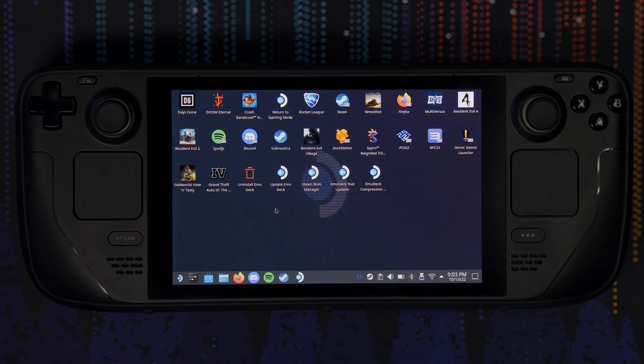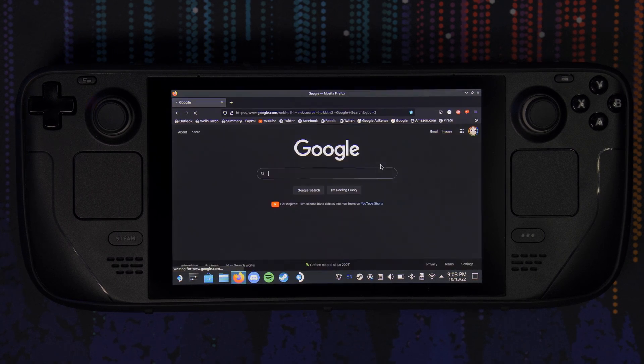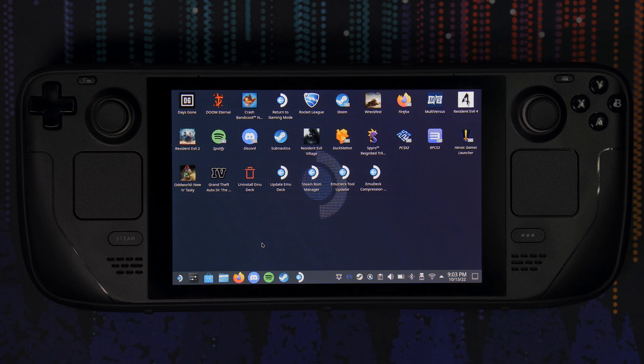From desktop mode, we have a ton of amazing things we can do — it's literally a full blown desktop. You can download applications with a full blown internet browser. I have Firefox enabled, but you can download any web browser you like. Just keep in mind it's running on Linux, not Windows, so some Windows-only programs won't work properly. Make sure you're downloading a Linux-based application so it'll work without a hitch.